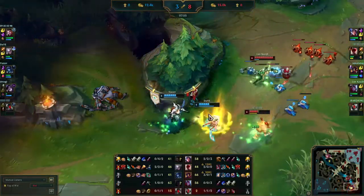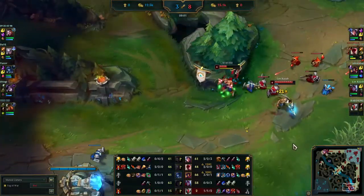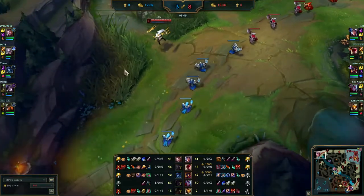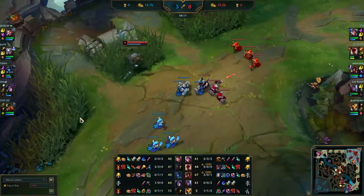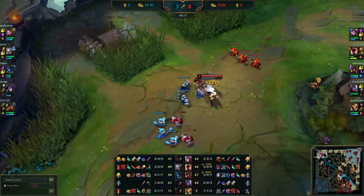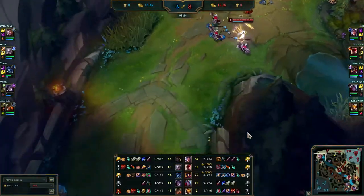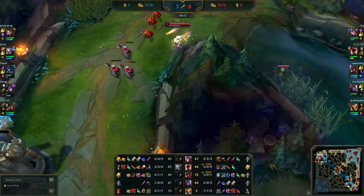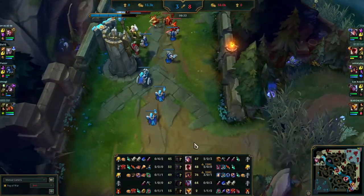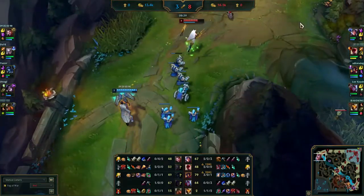Her team is fighting for bot lane but Irelia hasn't used Teleport yet — it's weird. She can help. It's a risky play, but she has a lot of sustain and the through-ability. She survived and now she's farming. She tried to catch Jayce because he might recall in the bush, but I think he already used his recall. She's trying to push this wave. It's risky because enemy Diana and Jayce were missing — she saw Jayce but doesn't know where Diana is.